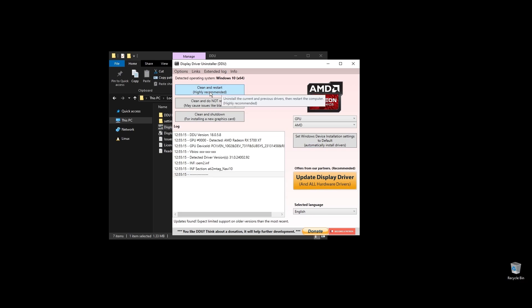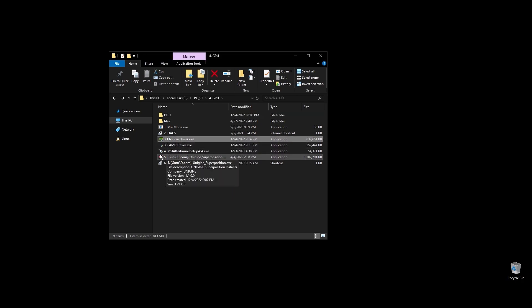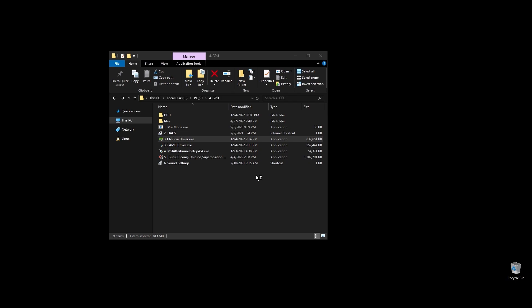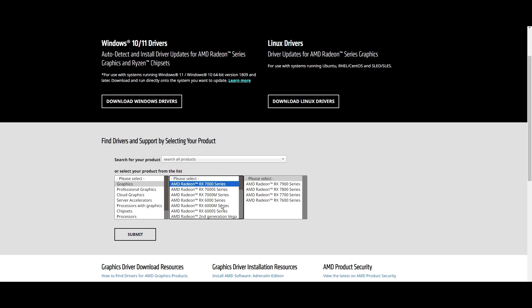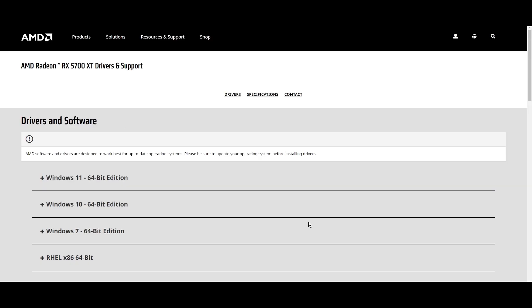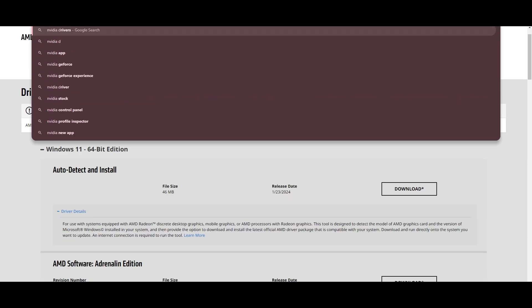Once you open Display Driver Uninstaller, choose your GPU and click 'Clean and Restart.' Once your PC restarts, download the latest driver for your GPU. Go to either Nvidia's or AMD's official websites, choose your exact GPU model, and download the latest graphics card driver for your operating system. When downloading GPU drivers, you can always check each driver's update notes and see if something specific is mentioned for PlanetSide. If something positive is said about PlanetSide on a particular driver version, prefer that one. If it's something bad, avoid that driver version.